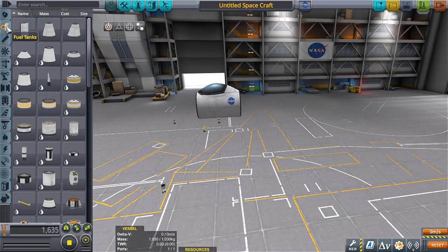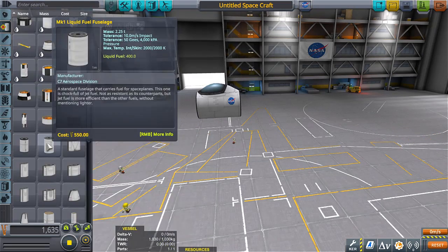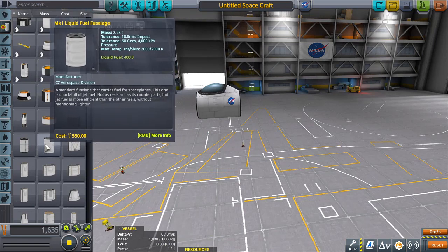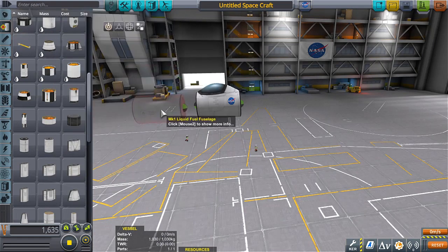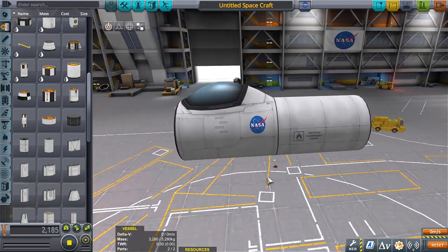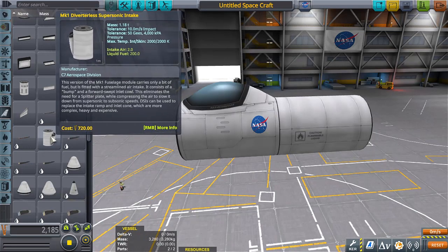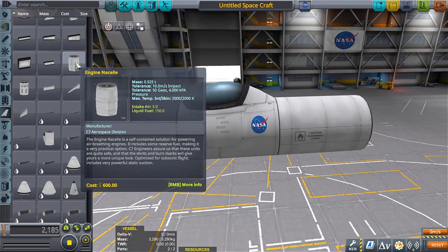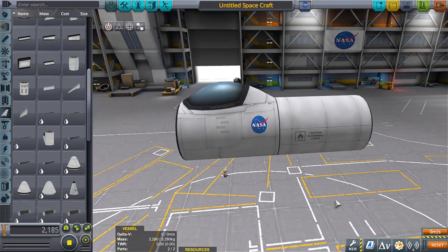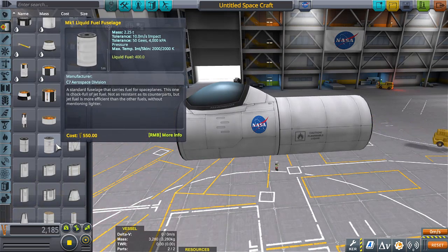When choosing fuel tanks for your craft, there are many to choose from, but for an air-breathing engine aircraft you're only going to need certain ones. For example, the Mark 1 liquid fuel fuselage holds a lot of liquid fuel, which is perfect for our aircraft. It doesn't have any oxidizer, which our aircraft won't burn, so that would just become dead weight. Also in the aerodynamics tab there are parts which contain both air intake and liquid fuel — consider those while building. For this tutorial, the Mark 1 liquid fuel fuselage is good.